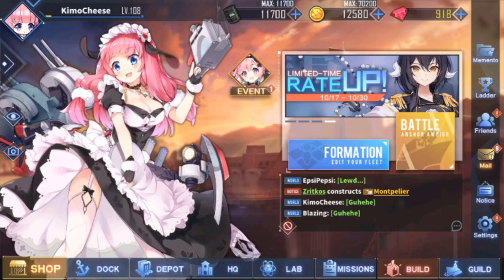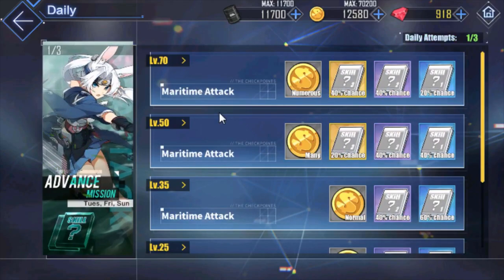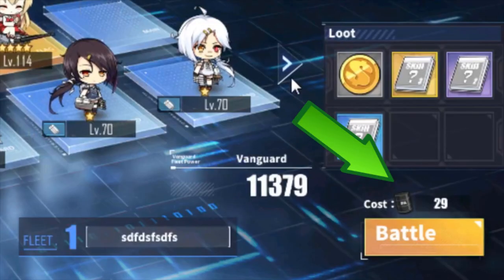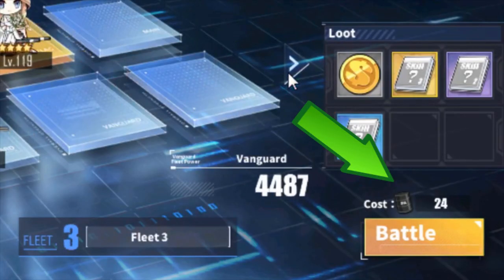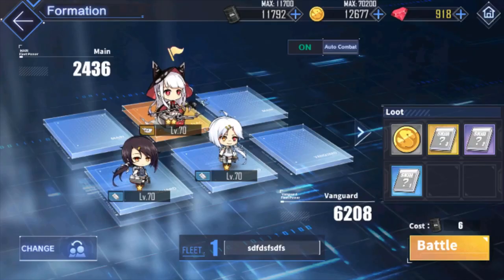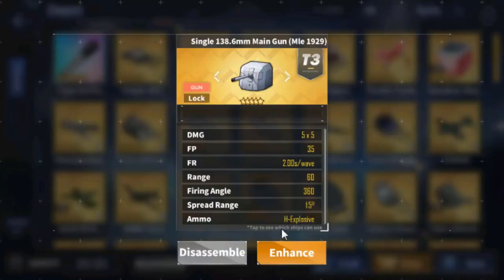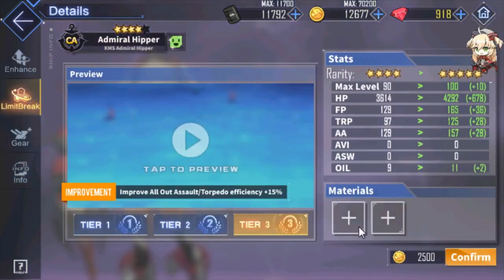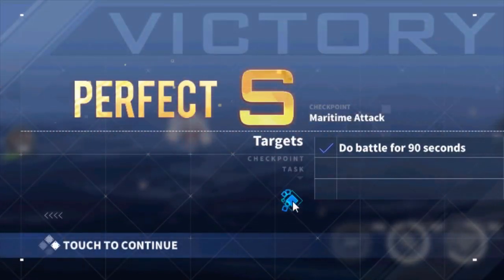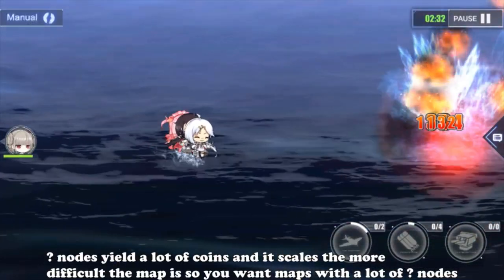The two most important resources in this game are oil and coins. Oil is used for sorties — similar to stamina or energy in other games — but it's unique in Azur Lane because the amount you use is not fixed. You determine how much you spend since each ship costs a certain amount of oil. Coins are the most important resource overall, used in almost everything needed for progression. You obtain most coins through daily raids and commissions, though farming certain maps also yields a lot.